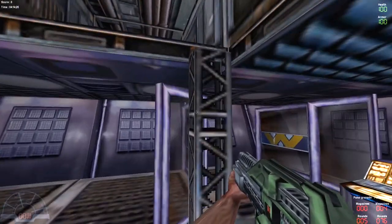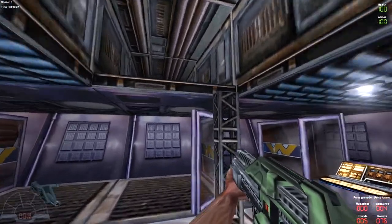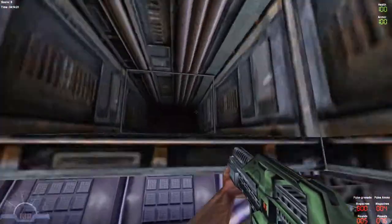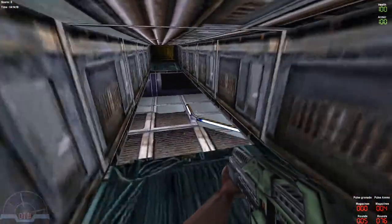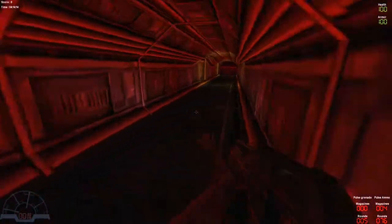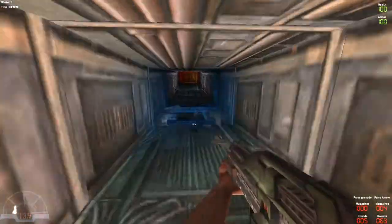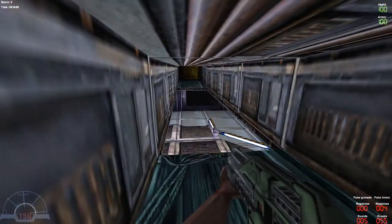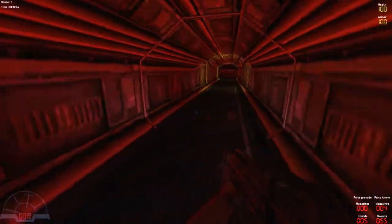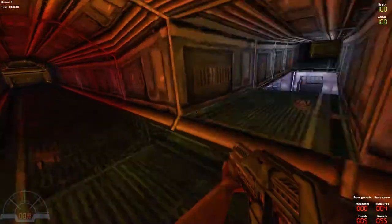If you jump close to this pole and to the ledge you can actually boost yourself up. Just hold forward, tap jump repeatedly, and you should be able to boost yourself up. That's kind of what this trick is — getting yourself higher and higher just by holding forward and jumping close to a ledge or a pole.